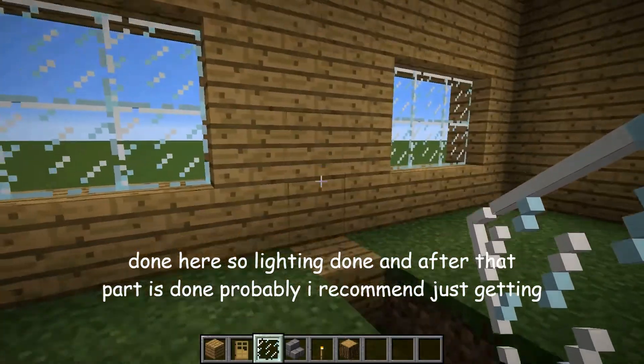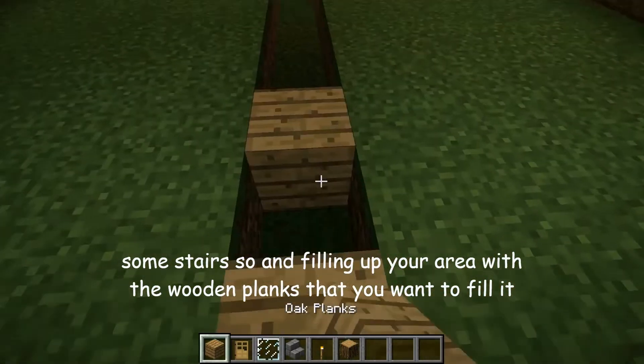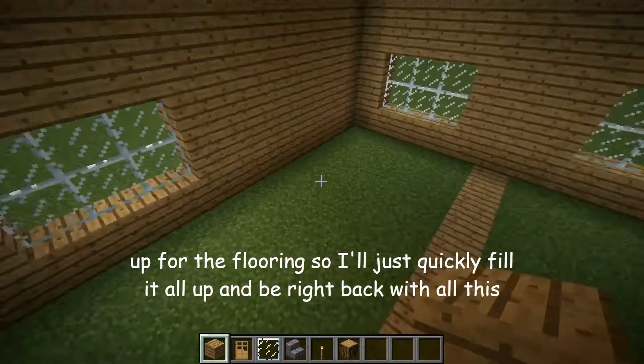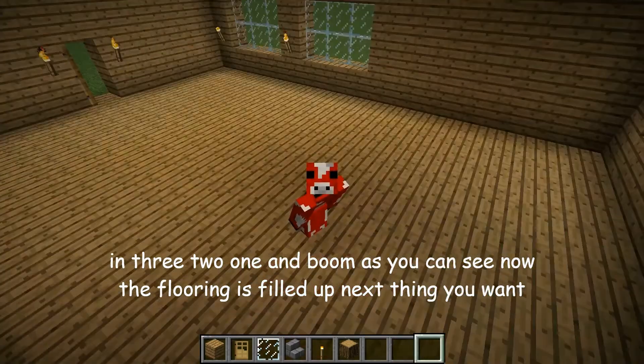After that part is done, I recommend just getting some stairs and filling up your area with wooden planks for the flooring. So I'll just quickly fill it all up and be right back — and boom. As you can see, now the flooring is filled up.